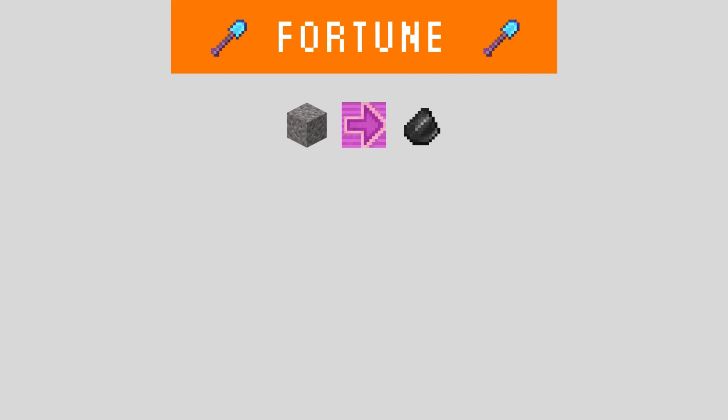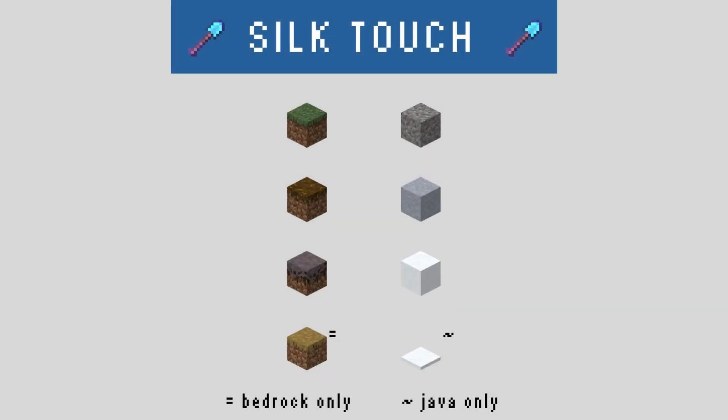Moving on, we have the Fortune shovel. The Fortune shovel is only useful for flint mining, and large quantities of flint are only useful for crafting arrows. Since skeleton farms can renewably produce tons of arrows, the Fortune shovel is pretty much useless, unless you're playing in peaceful mode. The Silk Touch shovel is much more useful, since it can be used to acquire grass blocks, mycelium, and podzol, which otherwise only drop dirt when mined. Silk Touch also eliminates the chance of flint dropping from gravel, ensuring 100% gravel drops, which makes it easier to get large quantities of concrete. A quick note on version differences: snow layers can be obtained with the Silk Touch shovel in Java but not in Bedrock, and path blocks can be obtained in Bedrock but not in Java.